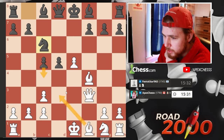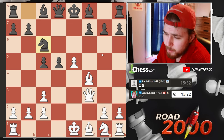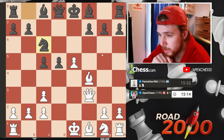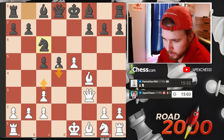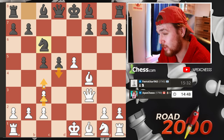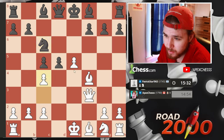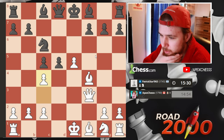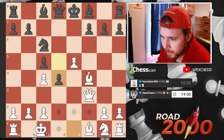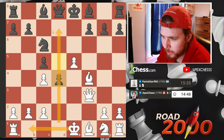If I play this, pushing is going to be annoying. Developing like this could be okay to open up the G file, but I don't think it's necessary and I probably need to move the queen. I don't really want to play this because then they just play here. I could even challenge — takes, takes. Let's push the pawn, challenge their central pawn right away. Or maybe I should have castled. Maybe I castle now, and then we have the rook on this file.